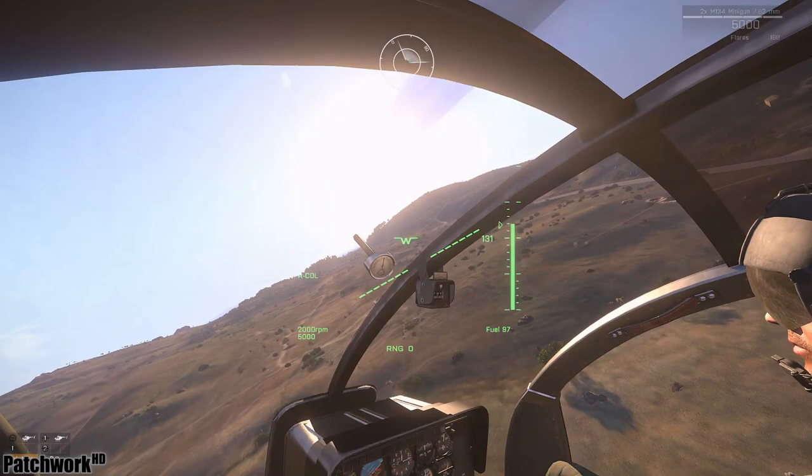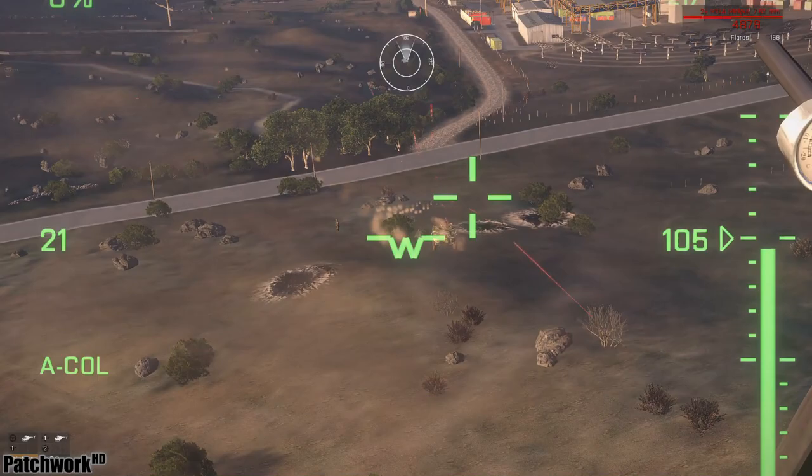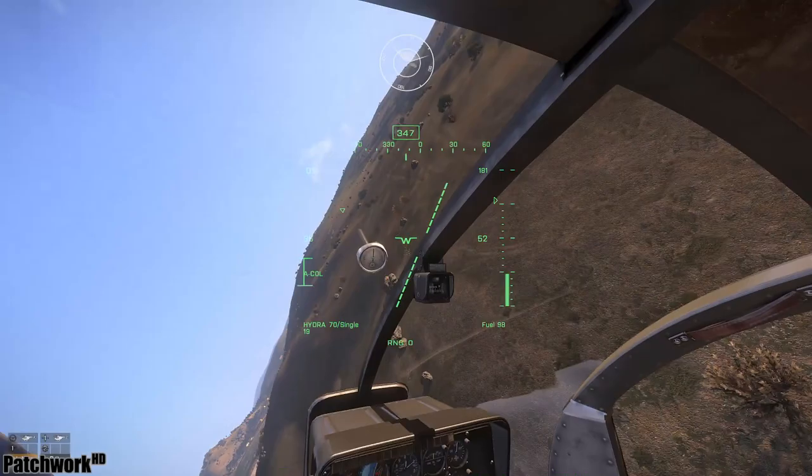For instance, Track IR no longer moves your crosshairs, and it should stay right where the guns are pointing at all times. Kimmy has taken this one step further, and the crosshairs will also now change according to the weapon you're using. For instance, the FFARs will have an eye symbol, similar to what might be used in real life, and your guns will keep the default crosshair — but as you can see here, it no longer moves with your head when you're using Track IR.